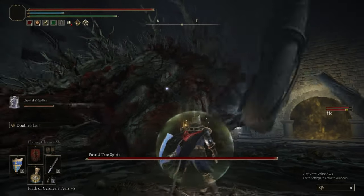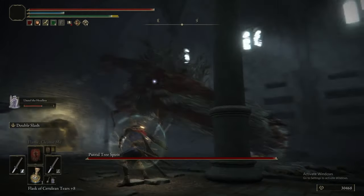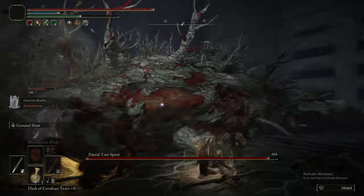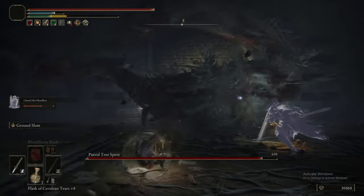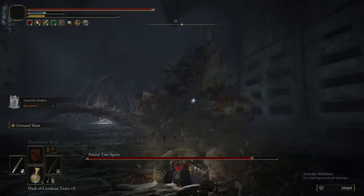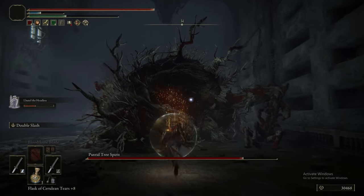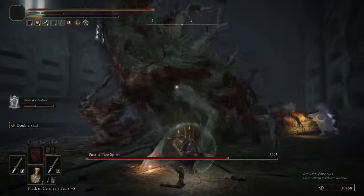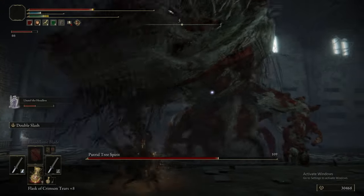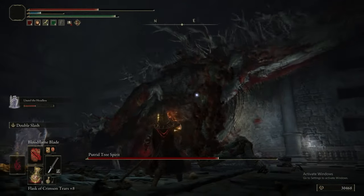We don't have a lot of time to put on our buffs, so find an opening to get Bloodflame Blade on your weapon. I was apparently using Ground Slam — I think my logic was to break its poise initially, then once it's in a powered-up state, start bleeding it for a bigger chunk of damage. Double Slash with Bloodflame Blade on it adds a lot of fire damage, which Ulcerated Tree Spirits are very weak to, and adds additional bleed buildup over time on hit. This Tree Spirit in particular — while it looks the same as the one in Limgrave — the plumes of fire that come out are a pink hue, because this one can inflict Scarlet Rot.